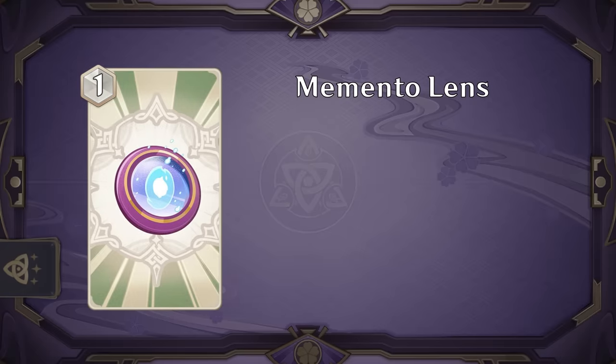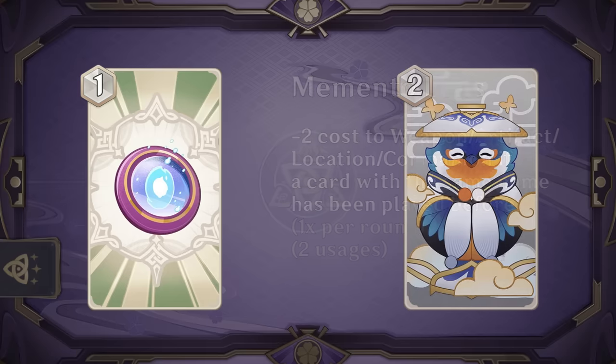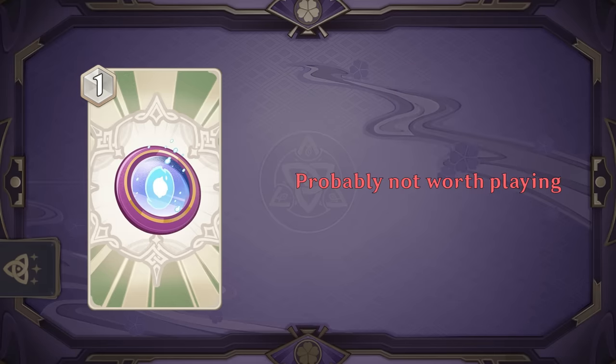And lastly, Memento Lens discounts a weapon, artifact, location, or companion by two, if you've already played a card of the same name this game. The fact that it works off of you simply playing it, rather than requiring it to be on field, does mean you can probably reliably trigger this at least once a game. However, if you look at the average deck, most of your cards end up being event cards which this doesn't affect, and we already have similar cards that provide more consistent discounts for a single type, like Tubby or Dunyazad. This might have some potential in a deck that can consistently draw most of its cards, but overall doesn't look particularly great.